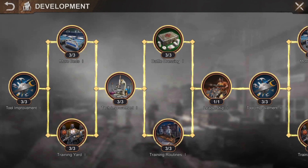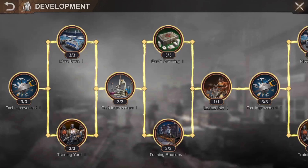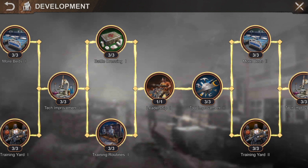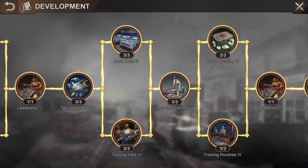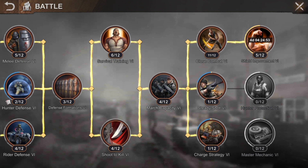Development research increases your hospital capacity, which you need because you're fighting a lot for territory early on. You also need to increase your training capacity to reduce how often you have to log in to train troops again, which helps you grow stronger over time. Eventually, once you unlock the last level of the leadership tree and get your fifth march slot unlocked, then I recommend you move to the battle research tree.